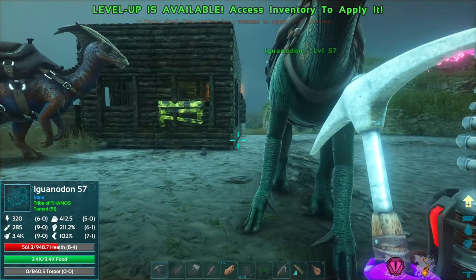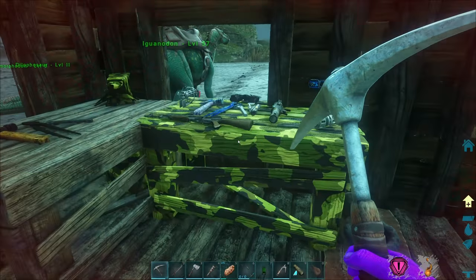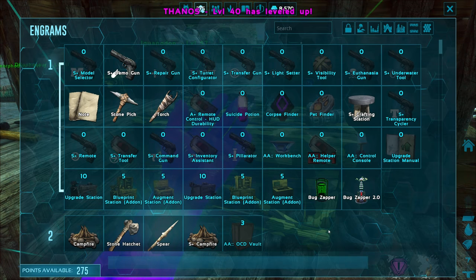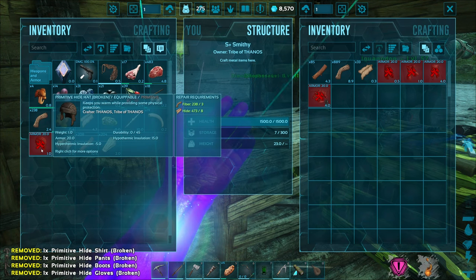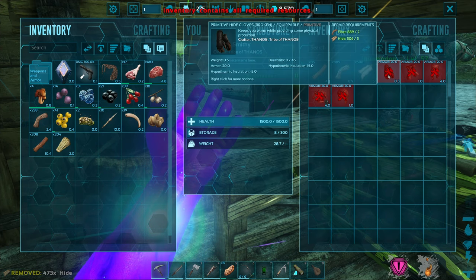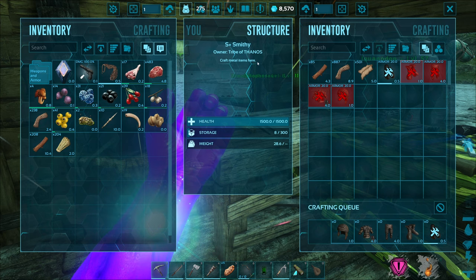Forget that, right? Sheesh. Just regain some stamina, repair armor, and apply a level up. What do I want to do? Maybe more melee damage — there we go. It's been a little while. Repair the armor — put up the hide, that's actually pretty decent. Let's repair everything over here — repair, repair, repair. Everything is queued up to be repaired, so that's great!